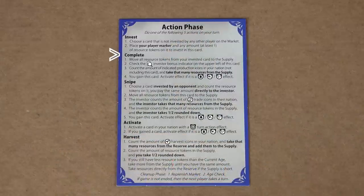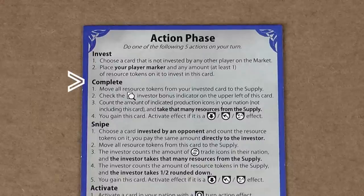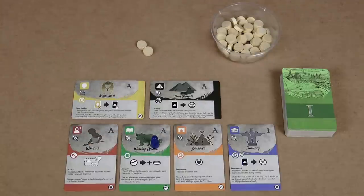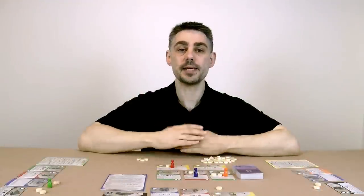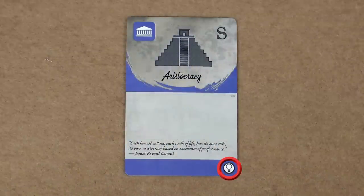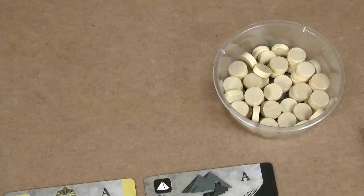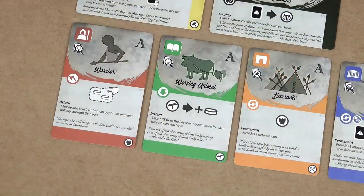The next action is to complete. You can only choose this action if you have invested in a card in the market. When you choose to complete a card, first move all resource tokens on the card to the supply — remember the supply is different from the reserve. Then you check the investor bonus printed on the card, which is the icon shown in the magnifying glass. You count the number of the indicated production icons currently in your nation, which does not include the card you're about to take. You then take that many resource tokens from the supply.